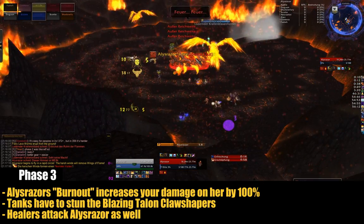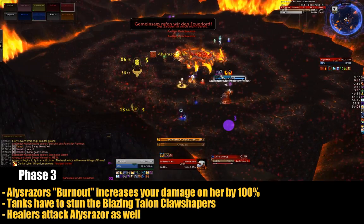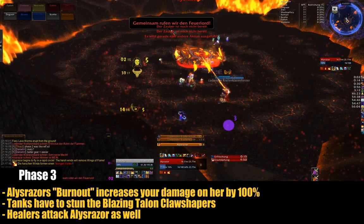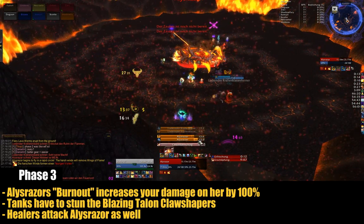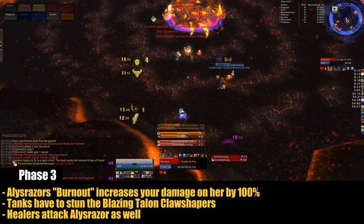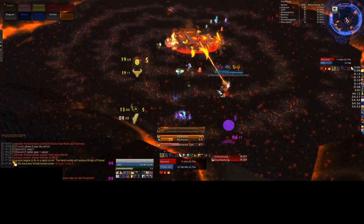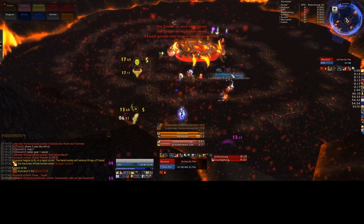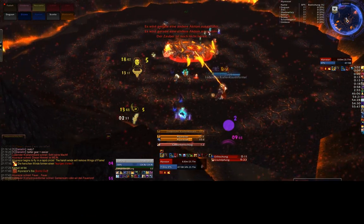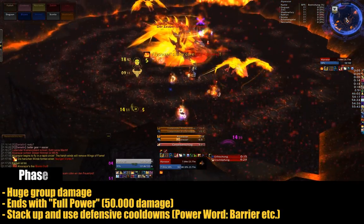Here starts Phase 3, in which two blazing Talon Claw Shapers come running, which have to be stunned by our tanks so that they can't keep that blaze up, as they add two more points of energy to the two that Alysrazor already regains automatically every second. Which means if you can effectively control them, this phase could last 30 or even 35 seconds, or otherwise it ends already after 15 seconds, and you cannot do any harm to Alysrazor anymore. That was the relatively short third phase.